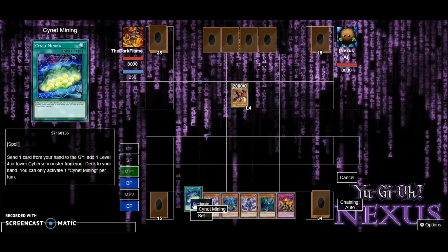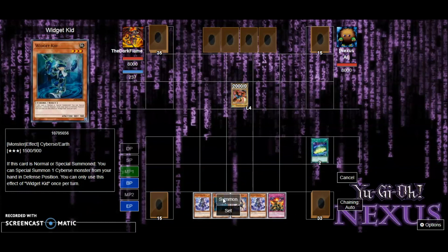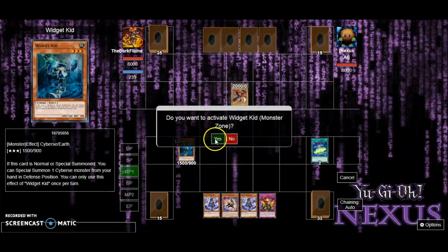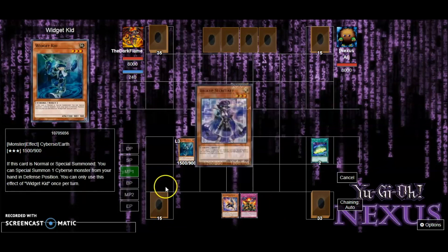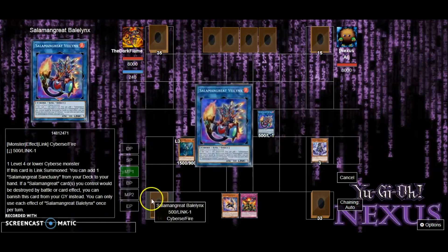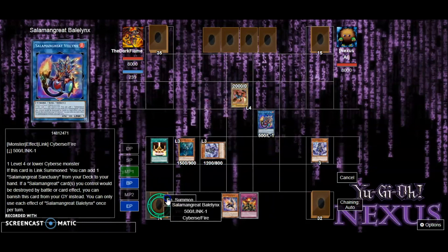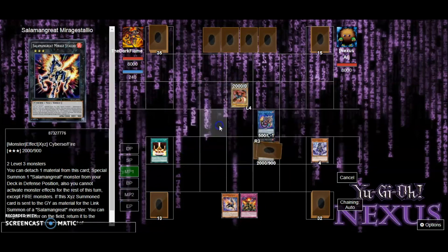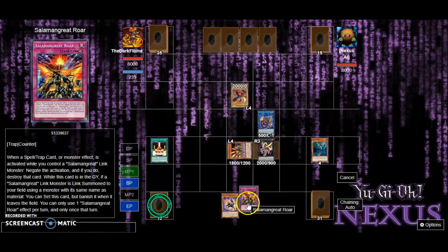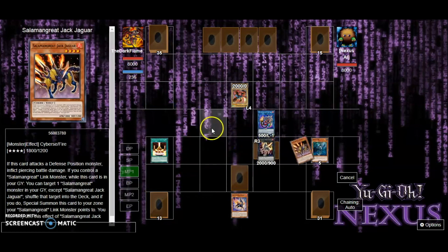Okay, I hope it's not running too good of a deck. Let's get rid of Reclusia because I'm not really gonna need it — let's just go ahead and get Gazelle. Let's do Widget Kid, which gets its effect to get Backup Secretary back; Secretary special summons itself. We can go ahead and get Bailix, use Bailix's effect for Sanctuary, then Sanctuary's effect gets My Stallion. Activate My Stallion's effect, put that into the graveyard to get Jack Jaguar.